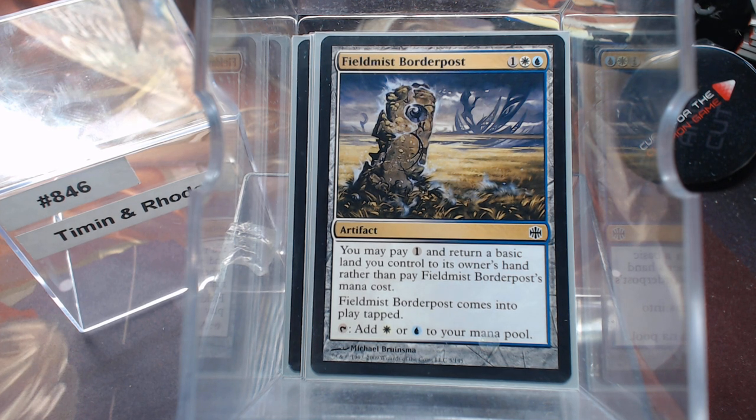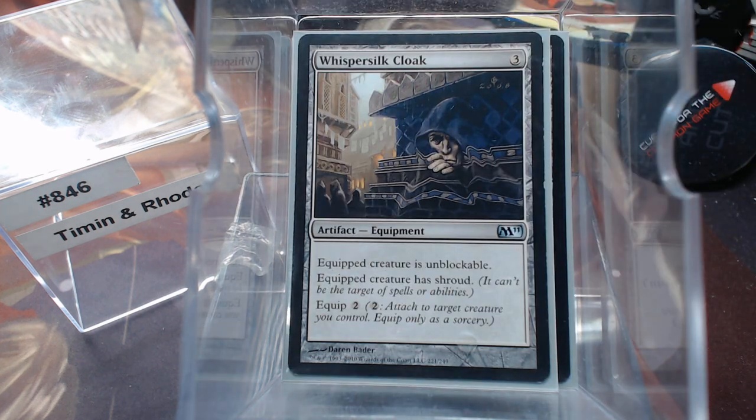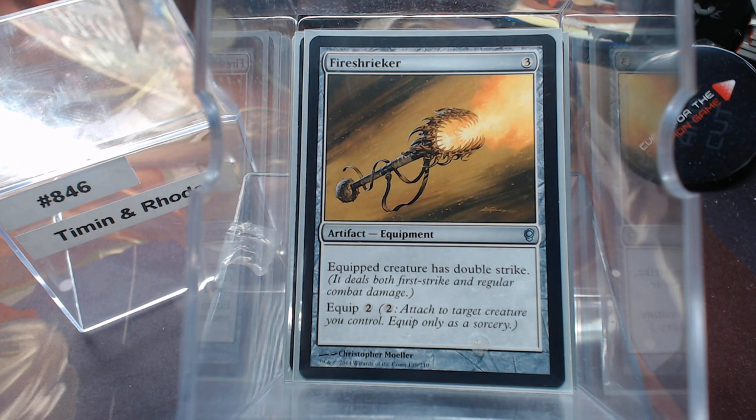Since we're going to be dealing most of our damage with Rhoda, we've got to protect her. Swiftfoot Boots and Whisper Silk Cloak — Whisper Silk Cloak is preferable because it makes her unblockable. Unblockable on your commander that's just going to keep growing is pretty good. Those are the only pump effects we've got.